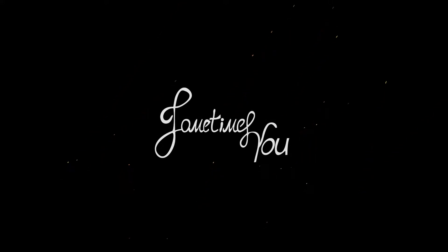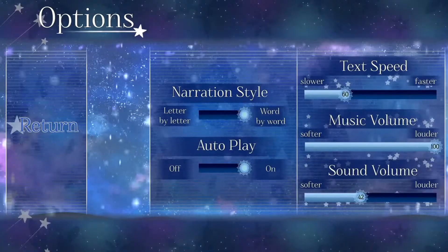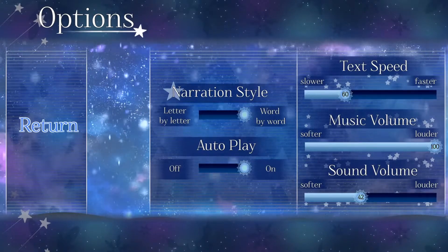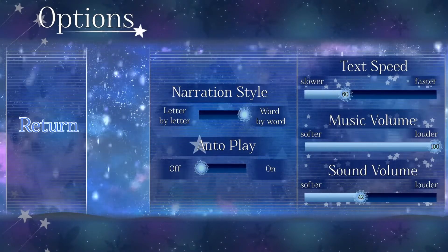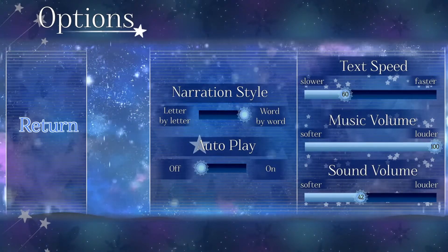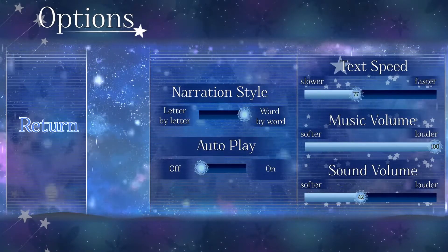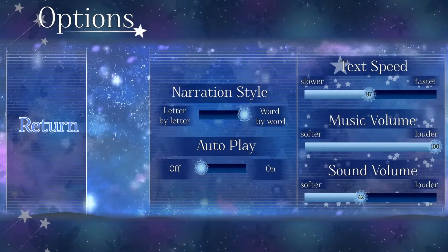Hey, what's up friends, welcome to another super easy platinum or 1000 gamer score guide with the game Our Winter's Daydream. Before we start, we have to go to the options menu and set narration style to word by word and set autoplay off, because when autoplay is on we don't get any trophies. I also maximize the text speed, but I don't know if it makes sense or not.